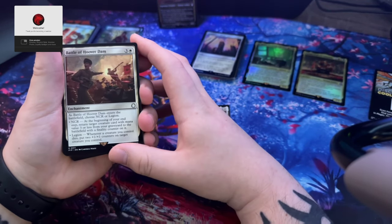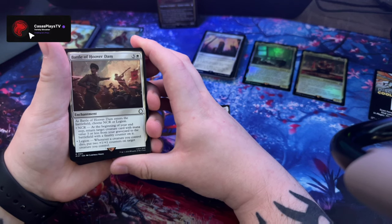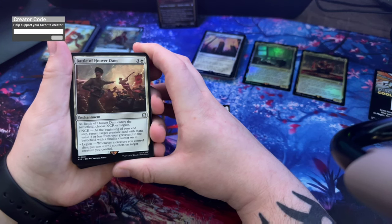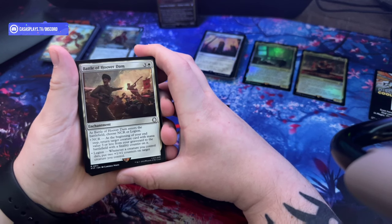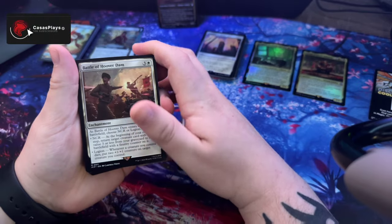Battle of Hoover Dam - as it enters the battlefield, choose NCR or Legion. NCR: at the beginning of your end step, return target creature card with mana value three or less from your graveyard to the battlefield with a finality counter on it. Whenever a creature you control dies, put two +1/+1 counters on a target creature.